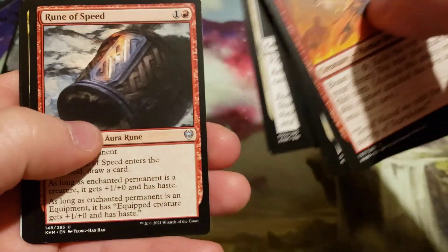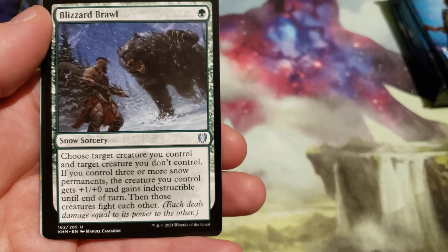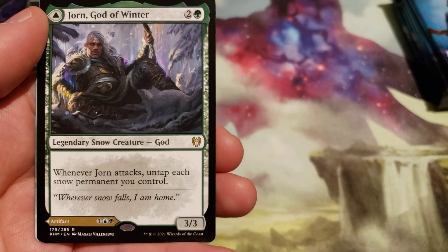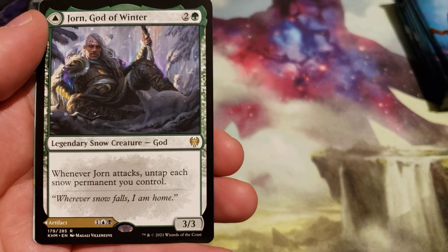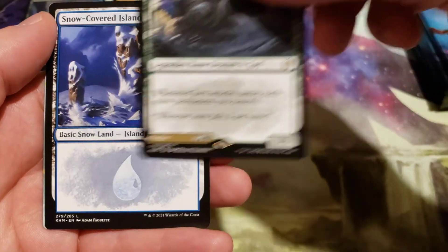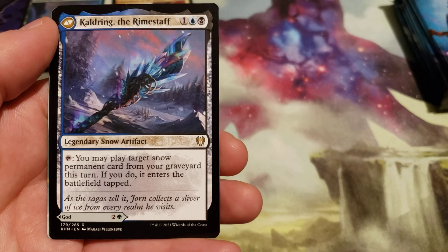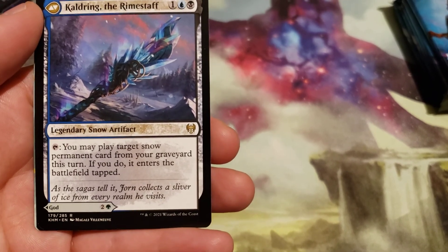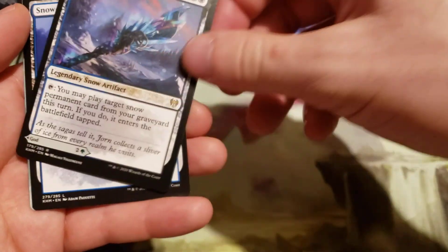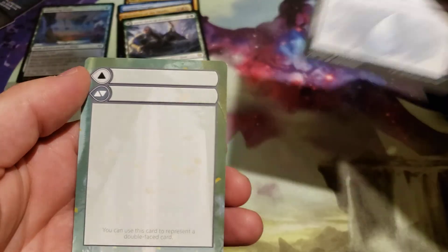Ruin of Speed, Trickster's Heist, Blizzard Brawl. Our rare is Jorn, God of Winter — cost 3, 2 generic and a green. Whenever he attacks, untap each snow permanent you control. The other side, Kaldring the Rimestaff, costs 3 generic, a blue and a black — tap: you may play target snow permanent card from your graveyard this turn; if you do, it enters the battlefield tapped. Snow island and a placeholder.